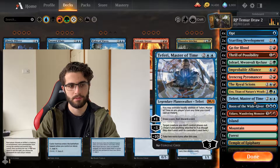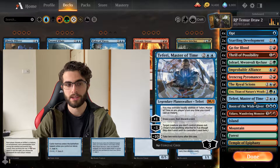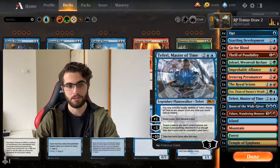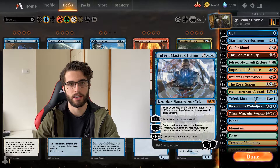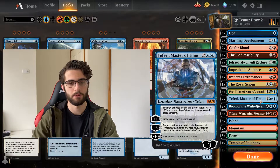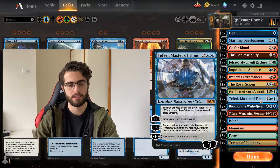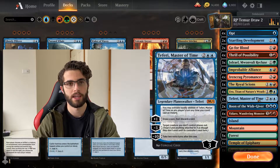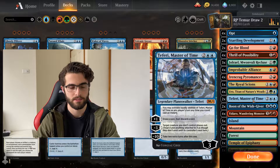Teferi, Master of Time — going to trigger your draws every one of your turns. But because you can use its abilities at instant speed, it means you're always drawing at least 1 card on your opponent's turn. So all you need is like an Opt or 1 cycle, and then you've drawn 2 cards during your opponent's turn. Teferi is really strong in the deck — just the 2-of, because it is a 4-mana Legendary Planeswalker. Maybe you can bump it up to 3, but I think this guy's really awesome in the deck.